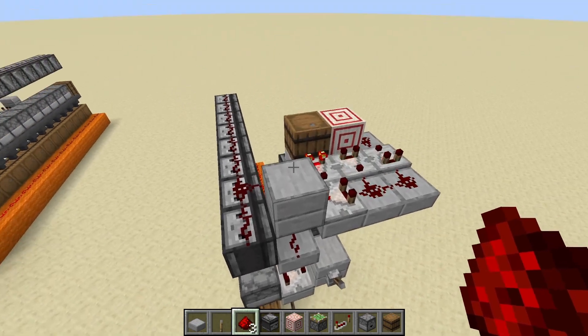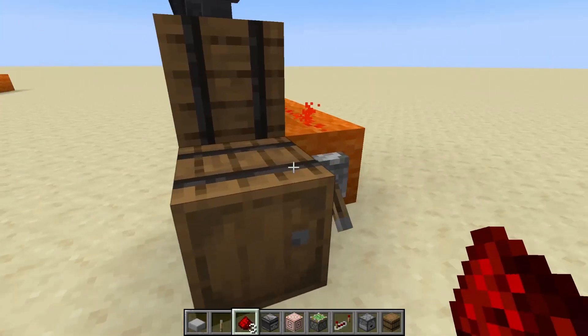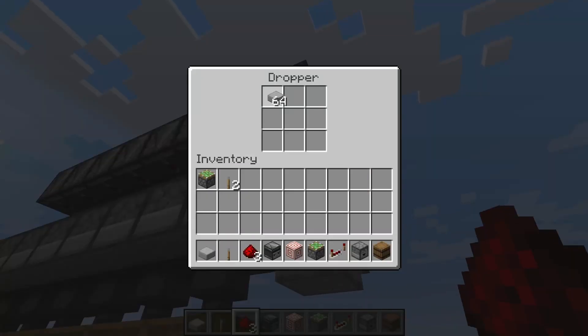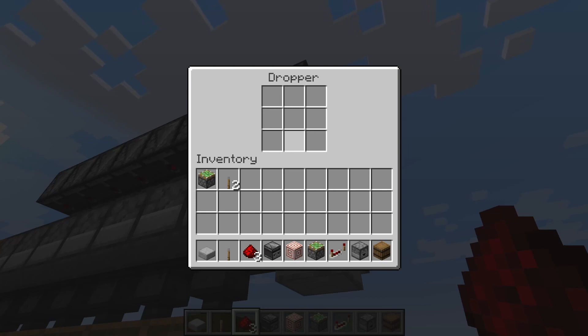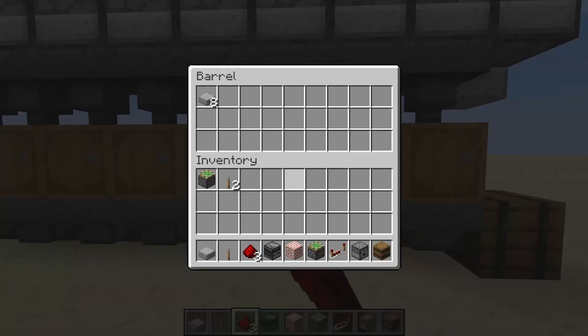That's the entire system. We can put a whole bunch of items in here — I'll just check that it's locked first — and put in a bunch of slabs. We can see they're being distributed. We'll just let that finish. And we can see there are eight items in each of these barrels.